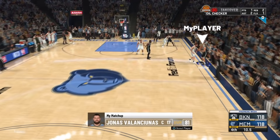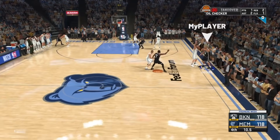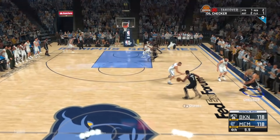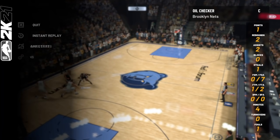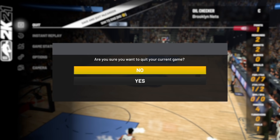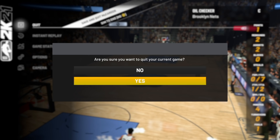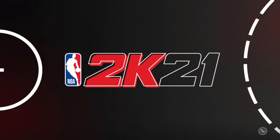Once you guys fully understand what's going to happen, you can even pause and wait until you get to that point. Once you're within 30 seconds left of the game, you're going to want to either win or lose — just get a final score. Since we're under 30 seconds, at 10 seconds, we're going to go to the Quit option and hit Save and Quit. This creates a save point we're going to take advantage of. It'll take you to the main menu. Now we have the VC amount, the Hall of Fame difficulty multiplier, and the new contract — giving us around 800 to 850 VC a game depending on your grade.